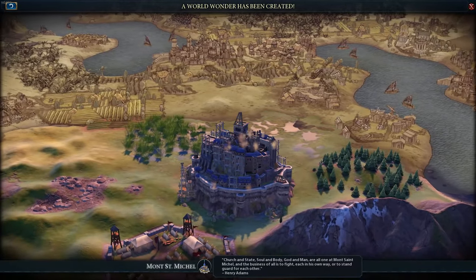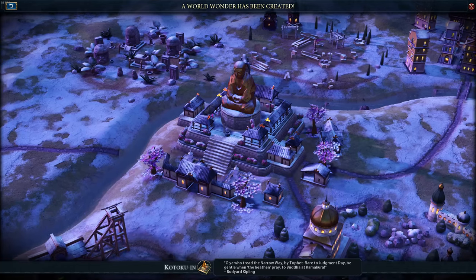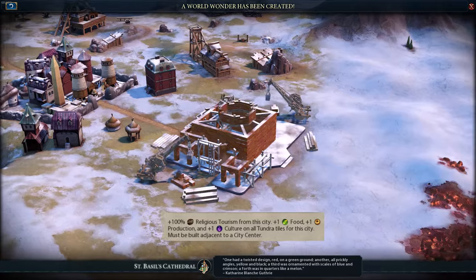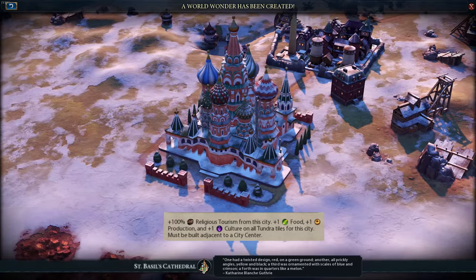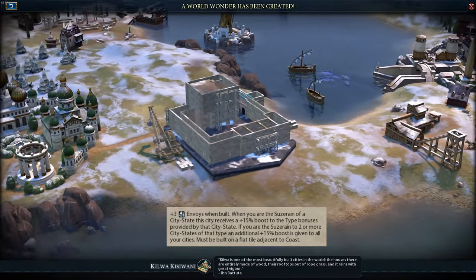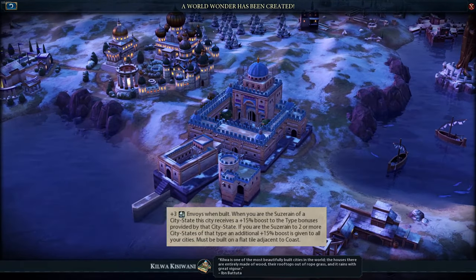I've been building a lot of Wonders. Most of them are here just because I had nothing better to do in my cities, since making units would just waste gold on maintenance. However, there are two Wonders worth mentioning: St. Basil's Cathedral, because that's one more city that can grow on its own from now on, and Kilwa Kisiwani, giving us a 15% boost to our culture and faith because of suzerainship over two cultural and two religious city-states.